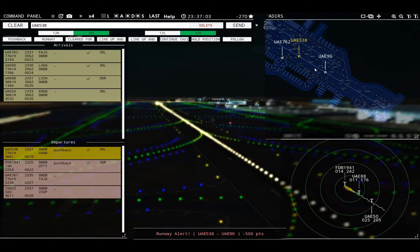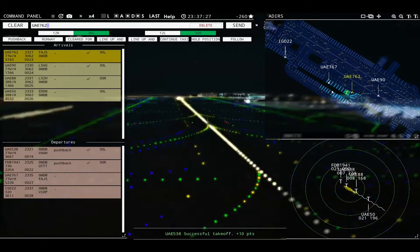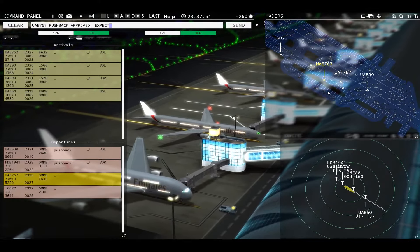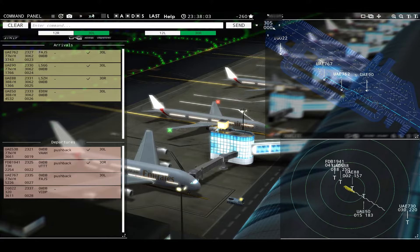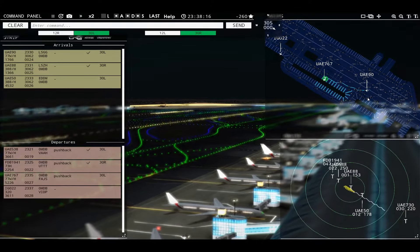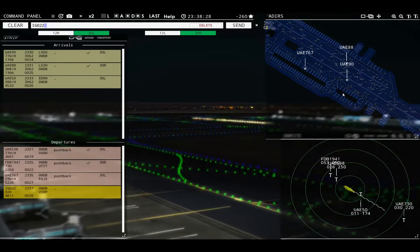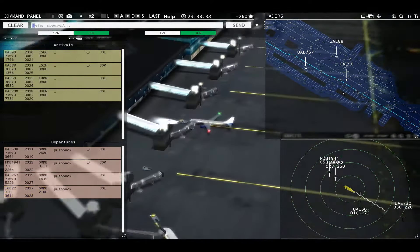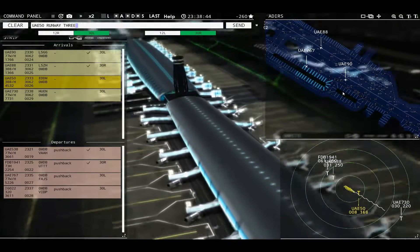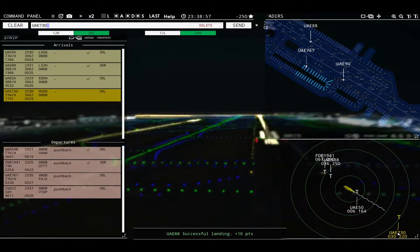They really need to use this Kilo 18, but I can't specify that properly. That's what I was afraid of — separation error. Emirates 762 requesting push and start. Emirates 762, pushback approved, expect runway 30 left. Tower 3876-7, pushback approved, expect runway 30 left. iFly 22, pushback approved, expect runway 30 left. Ground, 30 left, pushback approved. Emirates 50, runway 30 left, cleared to land. Emirates 730 with you, runway 30 left. Emirates 730, runway 30 left, cleared to land.